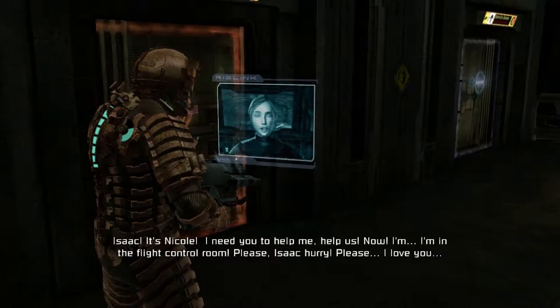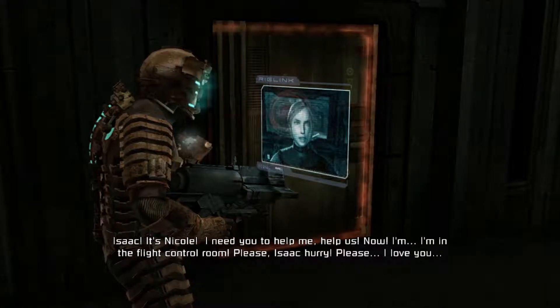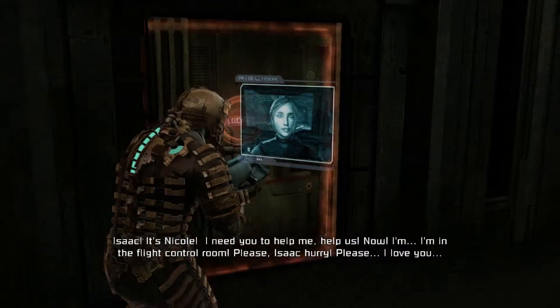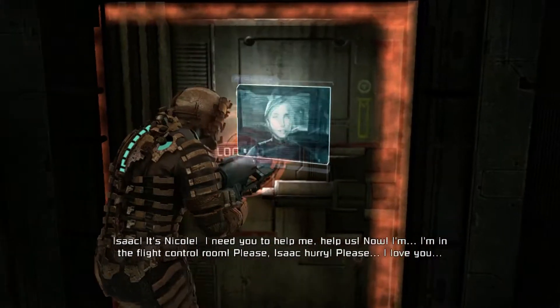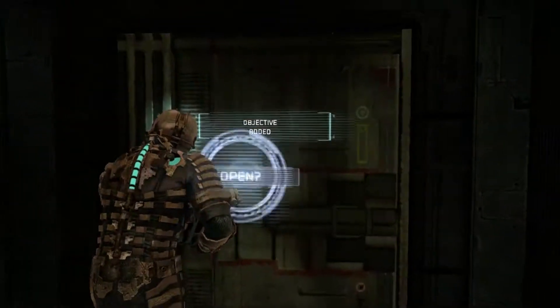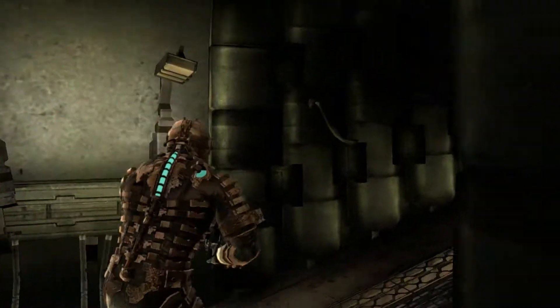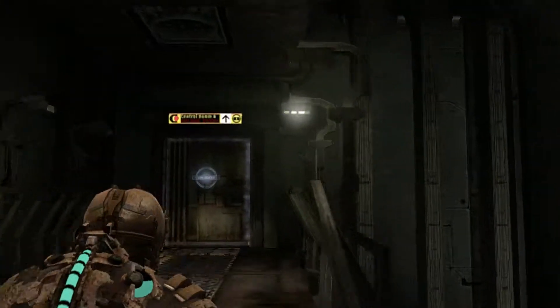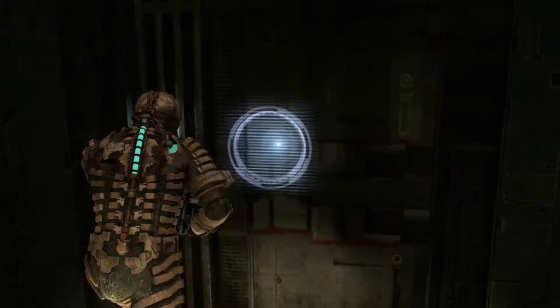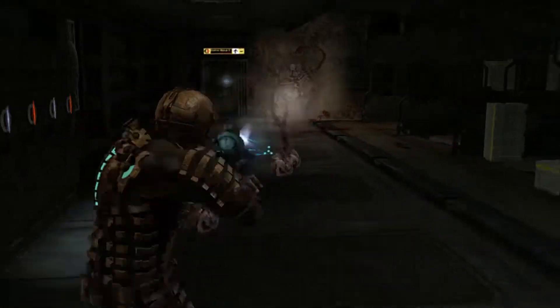Nicole — I need you to help me, help us, now. 'I'm in the flight control room. Please, Isaac, hurry.' I'm coming, baby — I'm coming! I'm coming to go, I'm coming.